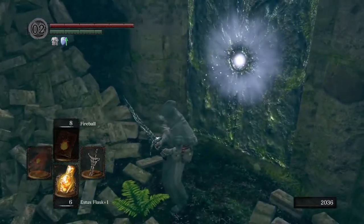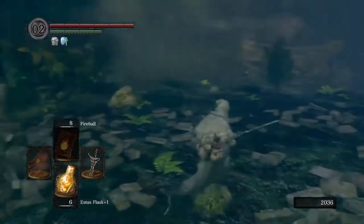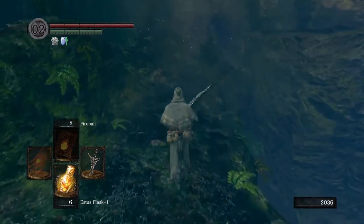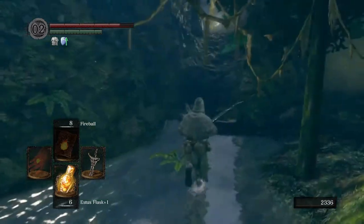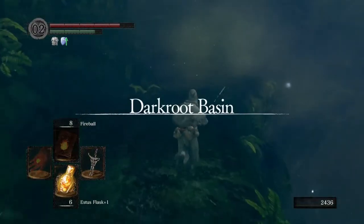If you're looking to unlock the Dark Wraith Covenant and you want to fight the Four Kings early, you'll need to first defeat Great Grey Wolf Sif. But maybe you don't have a spare 20,000 souls lying around, or you're levelling up Pyromancy and just don't want to spend them on it. You might want to choose instead to enter Sif's boss arena from Darkroot Basin.